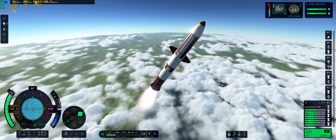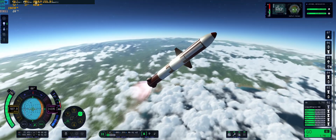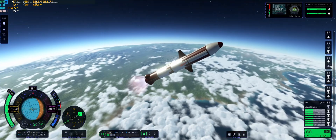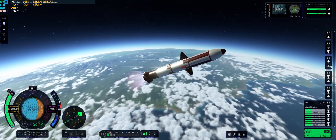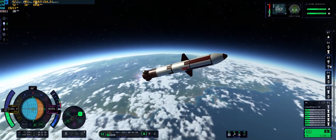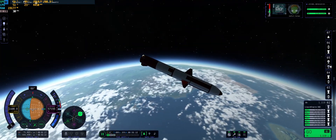Now, you may be asking which real design I based this on. Well, I might have stretched the rules a little bit — realistically, this isn't exactly based on any one specific rocket. It's more so inspired by what SpaceX is doing. If I had to say, I'd say it's most similar to the SpaceX Super Heavy.